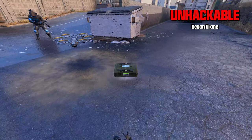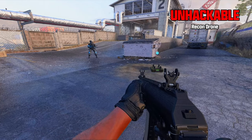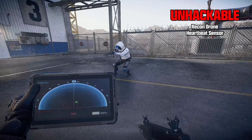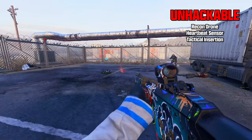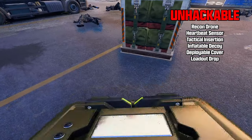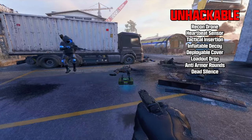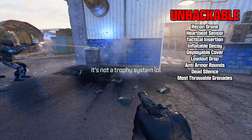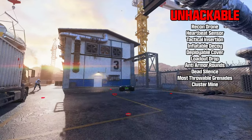I tested most killstreaks, lethals, tacticals, and field upgrades to see what the ACS can and cannot hack. What it cannot hack are personal items and non-electronics. This includes the heartbeat sensor, tactical insertion, inflatable decoy, deployable cover, recon drone, loadout drop, anti-armor rounds, and dead silence. It cannot hack most throwable lethals and tacticals, and it is also unable to hack killstreaks.